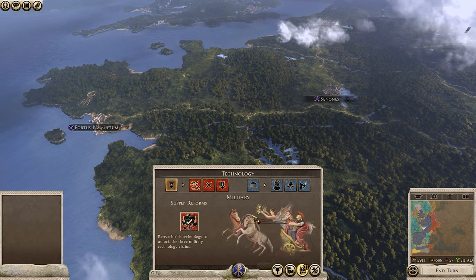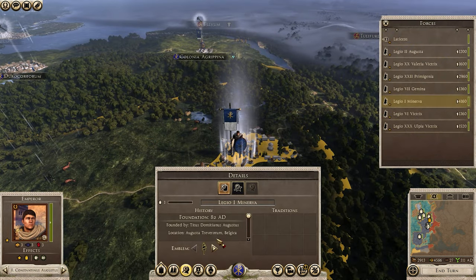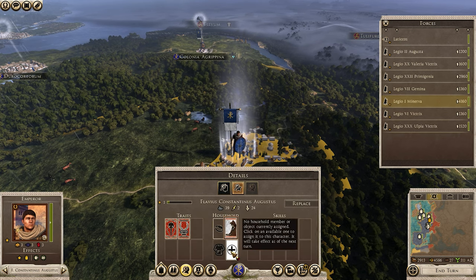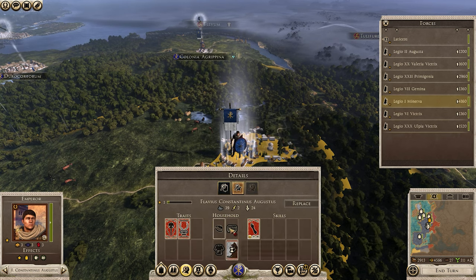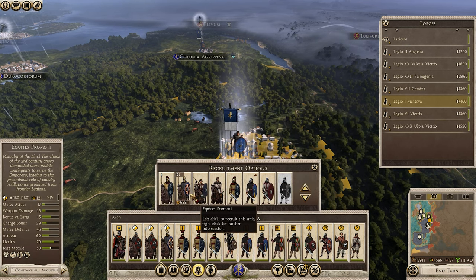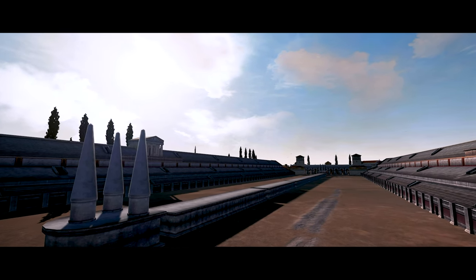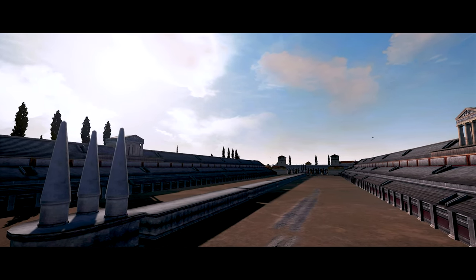There are several new units that you can play as, fitting the time period, though there's a heavy focus on the Roman factions, which makes sense. If you'd still like to play as an outside faction, I would recommend playing as the Sassanid Empire. The models of these units are absolutely pristine, which is true to all factions.